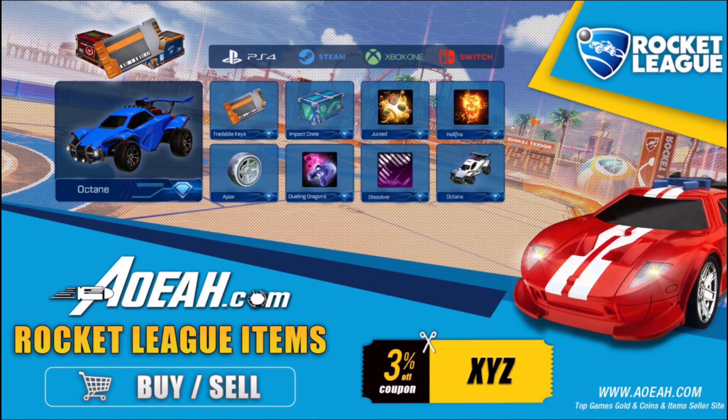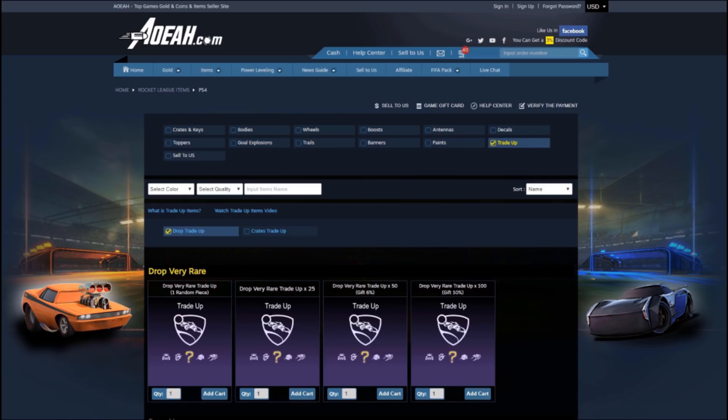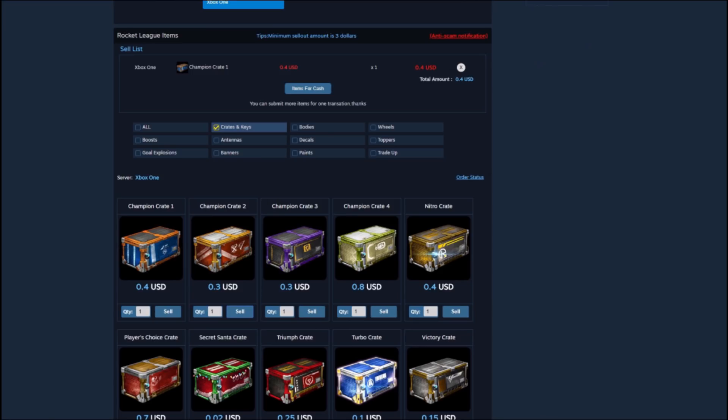Just before this video starts, if any of you guys are looking to buy any keys, crates, items, anything you want — AOEAH.com is a third-party website that literally buys and sells any Rocket League items across any console. If you want to check it out, use the link in the description and use code XYZ on your checkout to receive a discount.